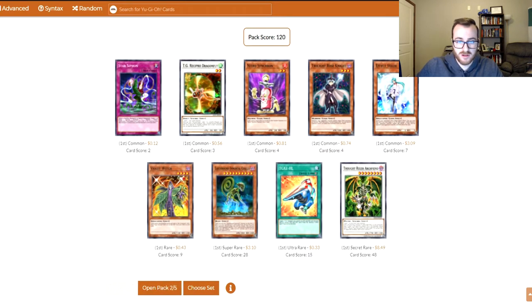Next pack: Thought Ruler Archfiend — that's a really good one. Another Earthbound Immortal, so we might actually get quite a few of those. We're seeing a couple of Tuners as well. Effect Veiler — that's great to see. It's going to be a really good Hand Trap in the deck. As far as the rest of the cards go, not too exciting. I'd rather see Ashlpisku instead of Kusalu, but we'll see what we end up getting.